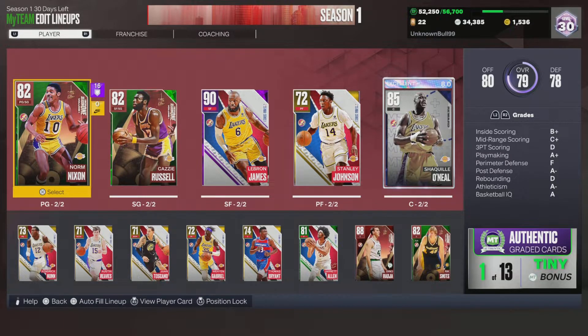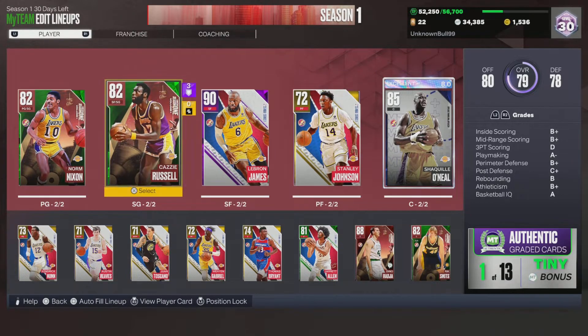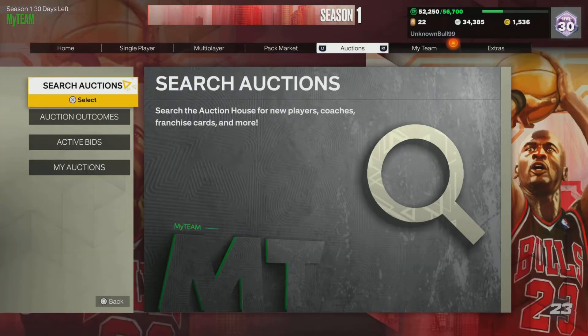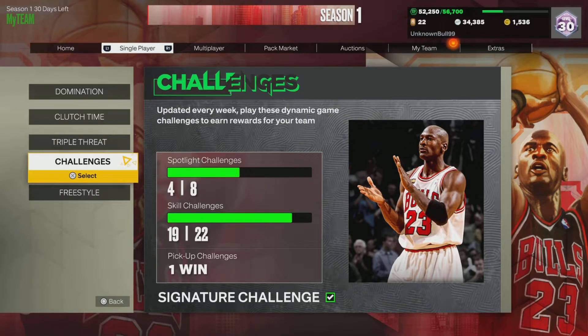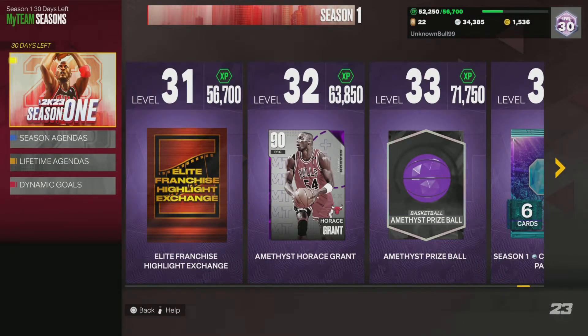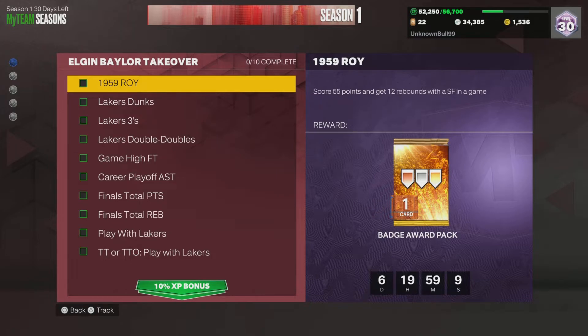It may seem like a lot but you can do one game a day — this challenge is here for a whole week. Shaq can get rebounds and a double double, LeBron can get rebounds and a double double, the guards can get assists and rebounds. It's on semi-pro difficulty so it's easy to score and hit a lot of shots. I think doing that challenge is the fastest way to get this Elgin Baylor.